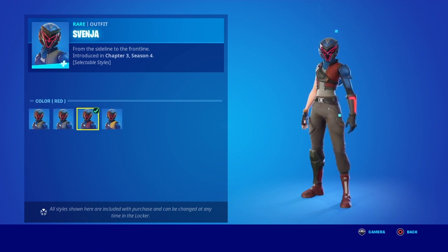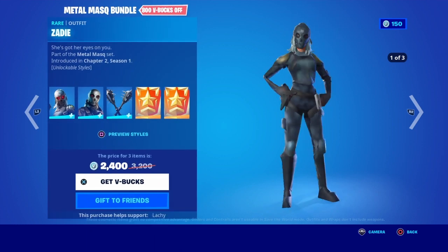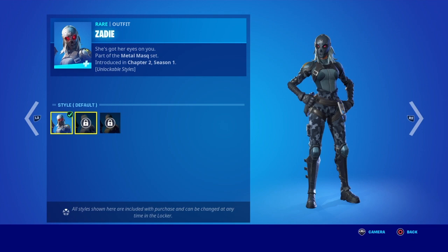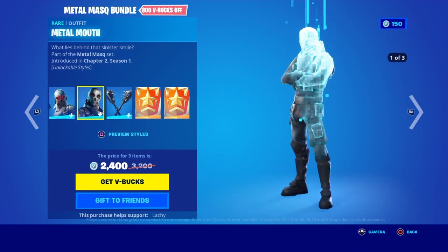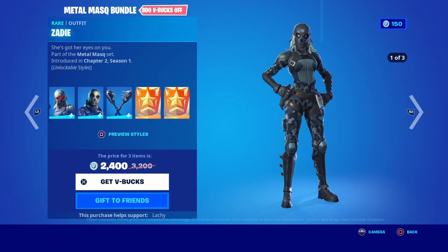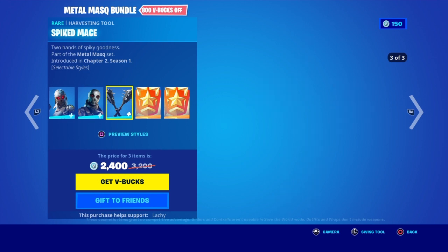We have the default, the gray, the red, and the yellow styles. Zadie is back with a couple of styles you can unlock with the challenges — Arctic and jungle. We have the middle mouth with the Arctic and jungle style. Spiked Mace pickaxe.